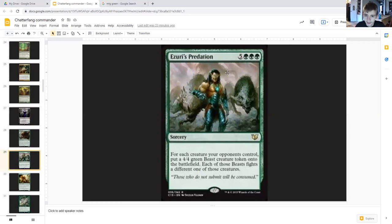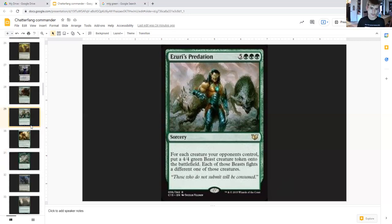Deserves Predation costs five generic and triple green sorcery. For each creature your opponents control, create a four-four green beast creature token onto the battlefield, and each of those beasts fights a different one of those creatures. So if your opponents somehow have more of an army or you need creatures for the crack back, this provides what you need — anything with toughness lower than four will die, and you'll have squirrels being created in the process while the beasts won't fight. Definitely a nice card.